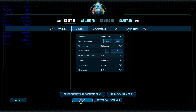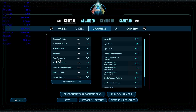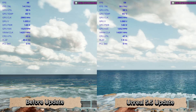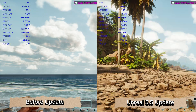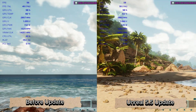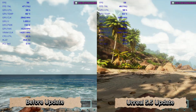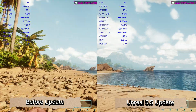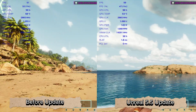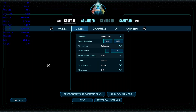Moving on, let's bring it into Balanced. 4K, Balanced, everything's still the same, V-Sync is off. Not the greatest, really. It's only a couple — like maybe 4 FPS. One of the things I've been noticing is the GPU power draw is actually less, which is kind of weird.